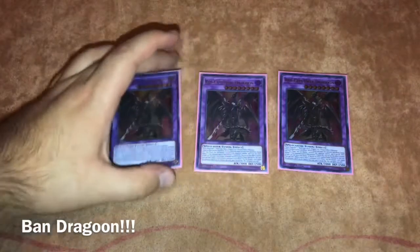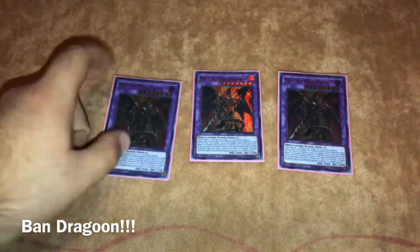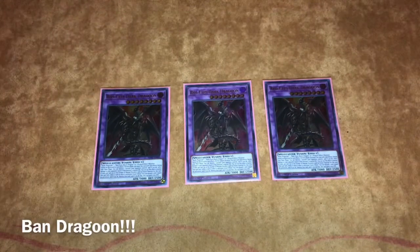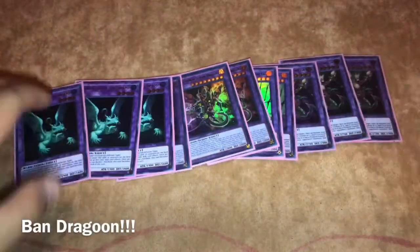The main card in the extra deck is triple Red-Eyes Dark Dragoon. This card is insane — they need to ban it. So many times you summon this card and your opponent has no out. They keep playing but you out-resource them and kill them. Dragoon is necessary. The rest of the extra deck is just Super Poly targets.